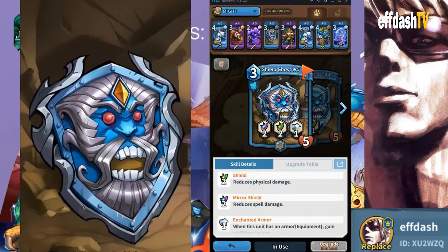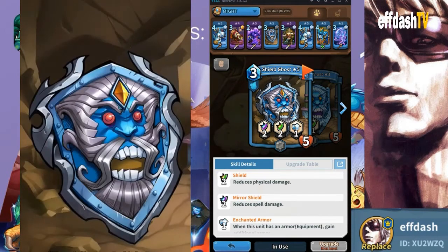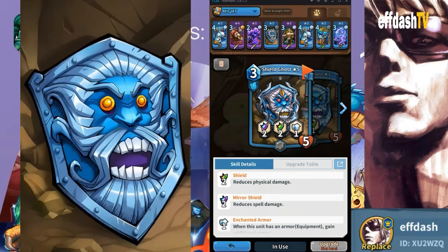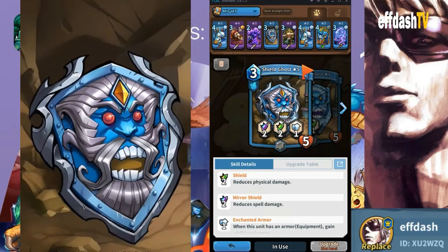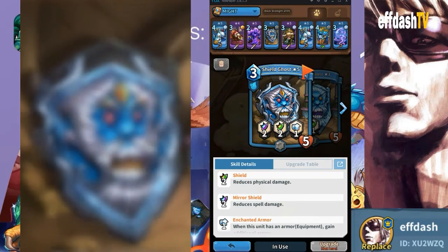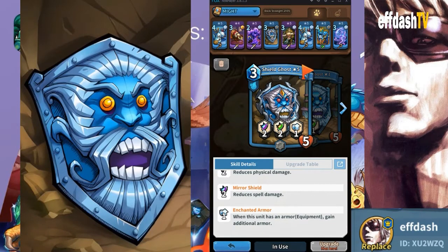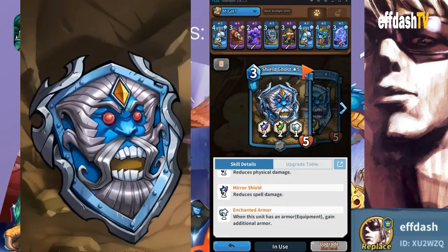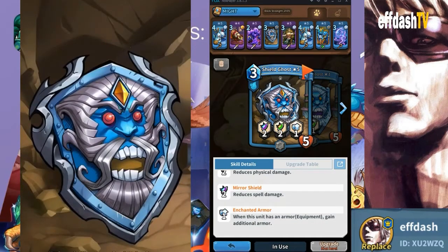This is huge, because most spell characters will do about two to three damage without any equipment. So if you've got that Blood Mage and you don't put equipment on it, it's not going to do any damage to Shield Ghost. Conversely, the characters on the side like the archers also do between two and three damage without equipment. This character stays alive for a really long time with these shields. With the enchanted armor, when this unit has armor from equipment, it gains additional armor — so if your shield is five, he gets six; four, he gets five; three, he gets four, and so on.